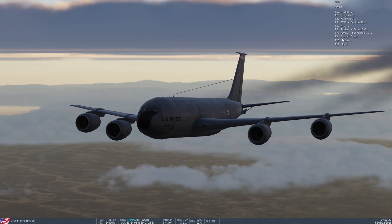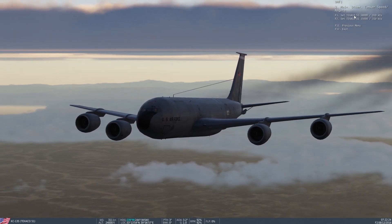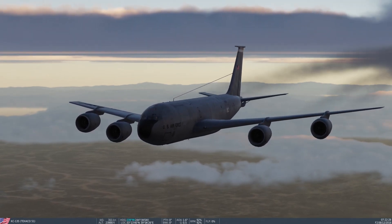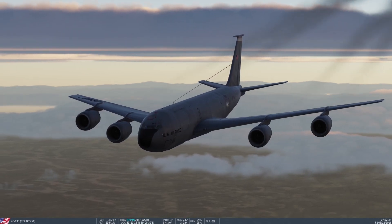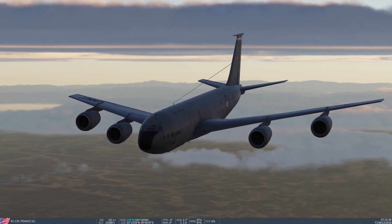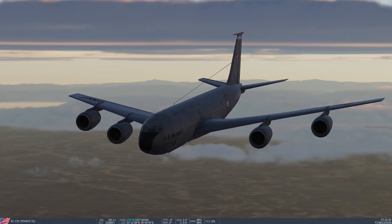To do that, you access it via the radio menu F10 option — tanker speed and angels. Select that, choose the option for 18,000 feet, and the tanker starts to descend. Conversely, once it's down there, if you want it to go back up, same thing — radio menu F10 option. Hope you find this useful, take care for now.